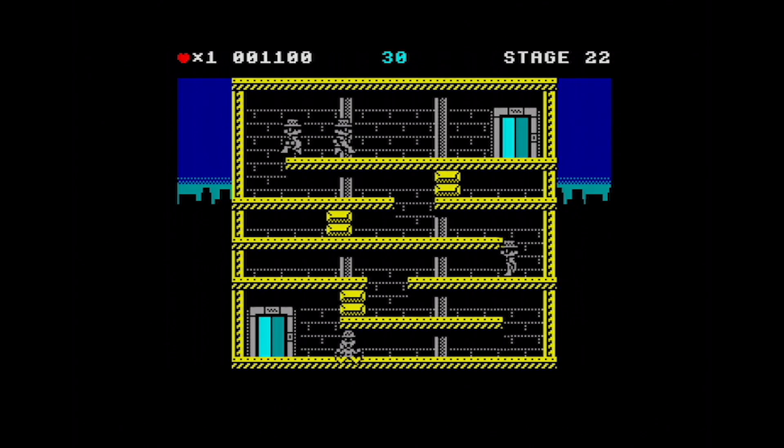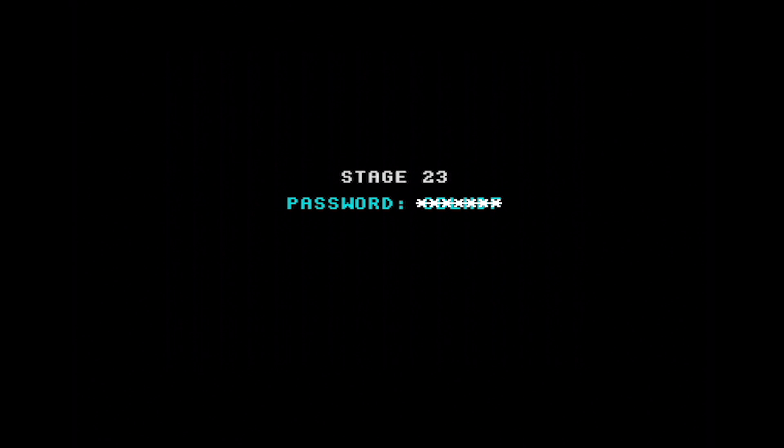One of the power-ups I really like, because of the icon, is an hourglass that looks like the old Windows 3 wait cursor. I don't know if that's intentional or not, but it gives you extra time — because sometimes these levels can be very tight. That's the old Windows 3 wait icon, isn't it? If I had needed it, that would have taken me back up to about 60 seconds.